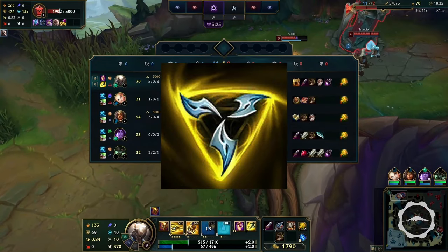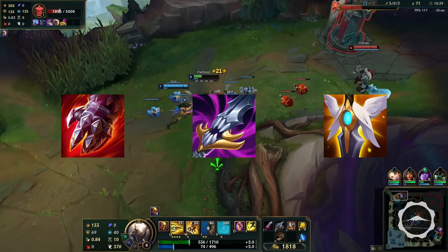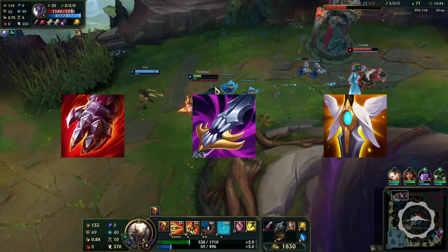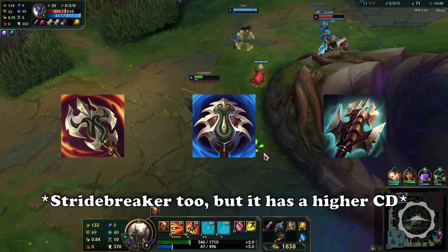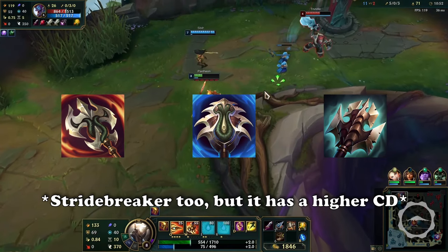Triforce has tech with how you can weave autos between abilities as the item haste will affect the timing, so you can do more damage if you do things optimally — but I can go into more detail on that another time. Items like Sterak's, Smoldering, and Guardian Angel might be available at times or they otherwise might not, and can swing fights if you have extra tankiness when you shouldn't. And then you also have the Hydra items, which can be used more often for better wave and jungle clearing, and can also be used more often in team fights.